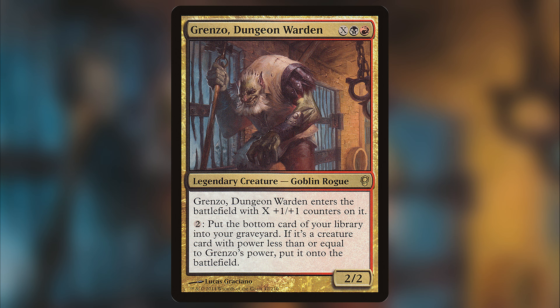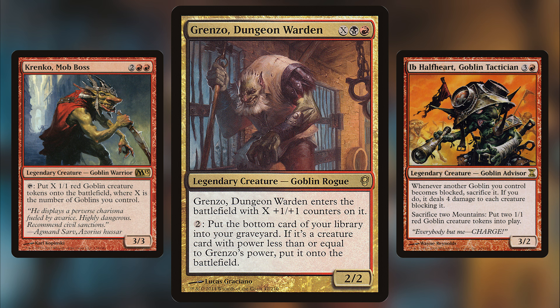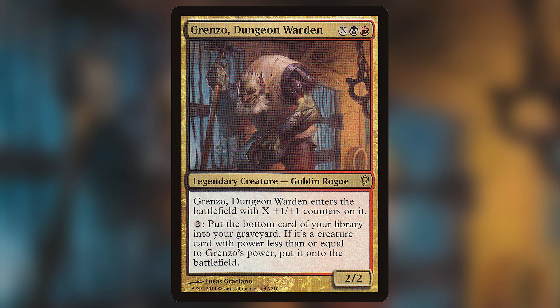Today we're looking at Grenzo, Dungeon Warden. I've mentioned on several occasions that Grenzo is one of the most underrated commanders in the entire game, because when it comes to your average goblin commander, they tend to just do goblin things — goblin tokens, plus one plus one for your goblins. That's pretty much the status quo, and there's nothing wrong with that. But Grenzo, Dungeon Warden from Conspiracy in 2014 broke the mold.